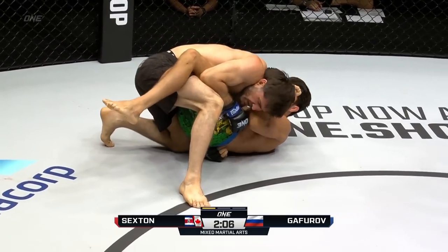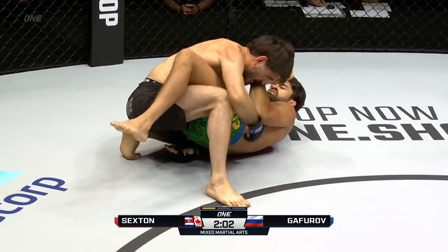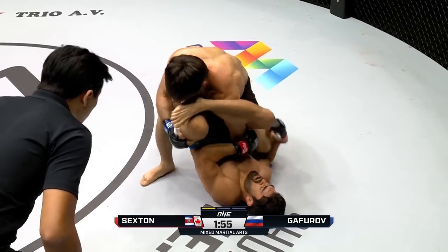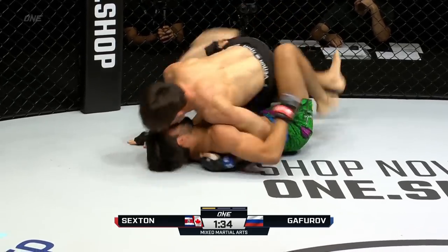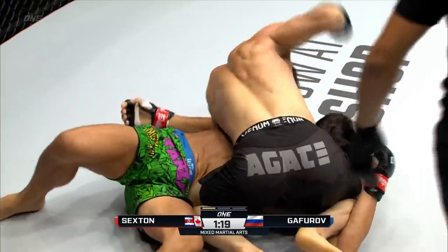Sexton trying to lock up an omoplata on that left arm. Actually looks like he's trying to get his shin underneath the leg, which is a gogoplata — see how he's trying to get the shin underneath the leg there? He might just be using it to distract him. But now you can see him going for the omoplata. Couple of body shots off the back from Sexton. That would score in a grappling competition, but not here in mixed martial arts.